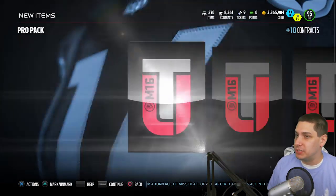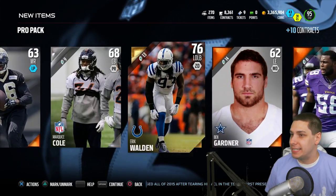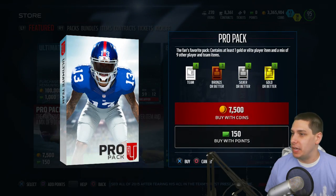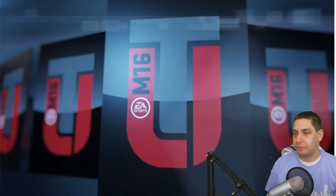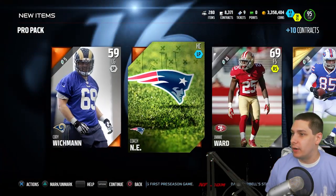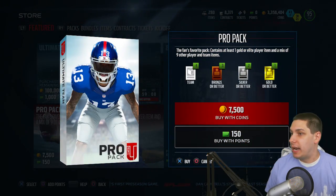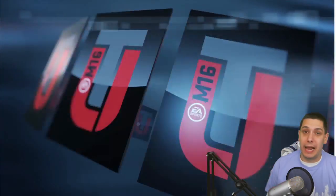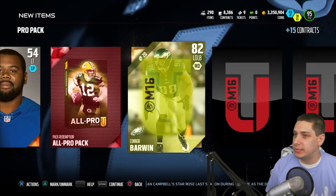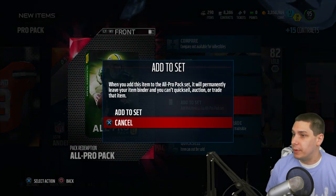We'll continue pulling some pro packs — not really anything coming out of these yet, not very surprised. We'll do a couple more to see if we can get anything, then move on to the final Ultimate Legend packs. We'll be right around 3 million coins when this is done. We also get an all-pro pack redemption, so we'll open that in this video as well.